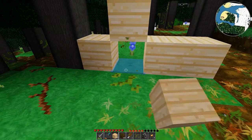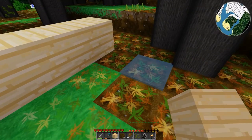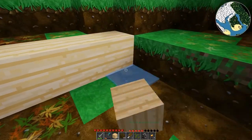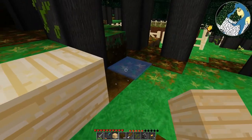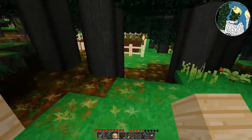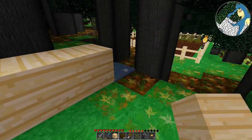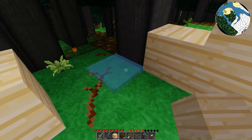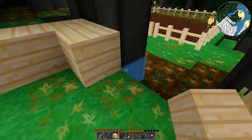Oh, this dumb moss - I hate that moss so much. And there'll just be a tree growing in the wall but that should be fine. And yeah, sticks get replaced but moss doesn't.